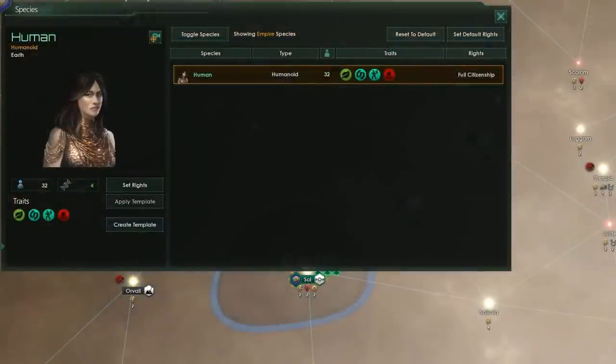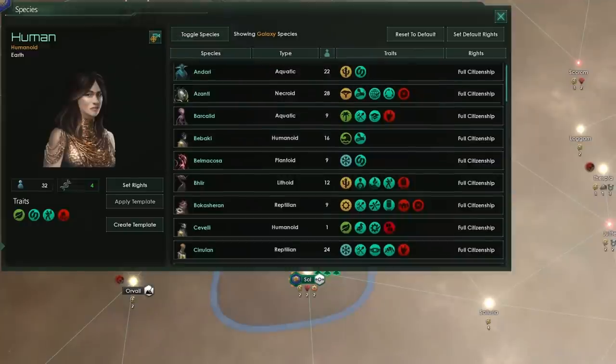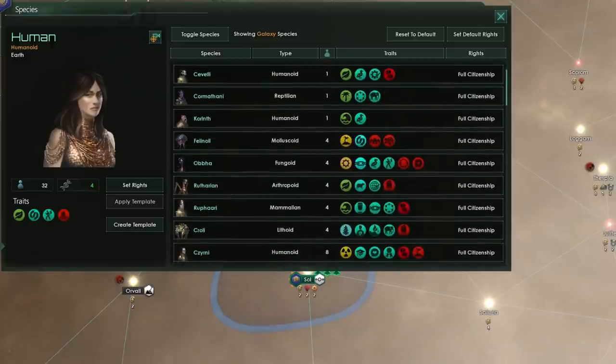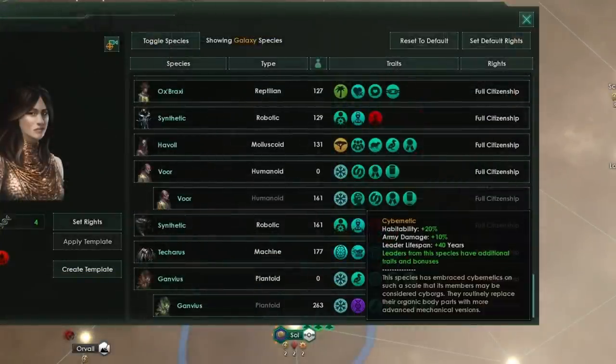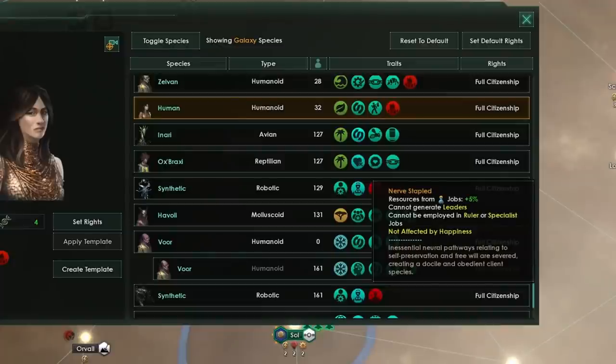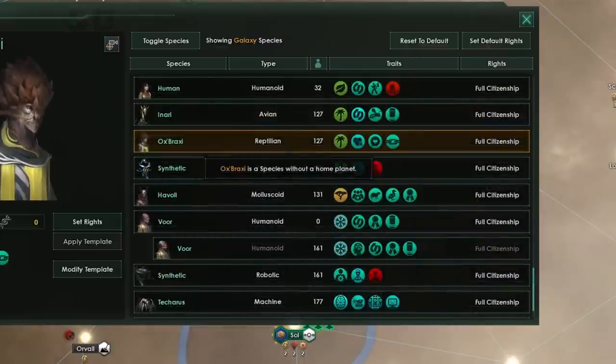Enter the species tab. Here we get a rundown of all of the species in our empire, or if we toggle, all of the species in the galaxy. You should really think of this tab as something of a grocery store, a supermarket. These are the shelves offering a variety of products — for instance, Tomb World preference, cybernetic, psionic, nerve stapled. There are a whole host of traits I'm desperate to get my hands on but would otherwise be unable to touch without what I'm about to do now.